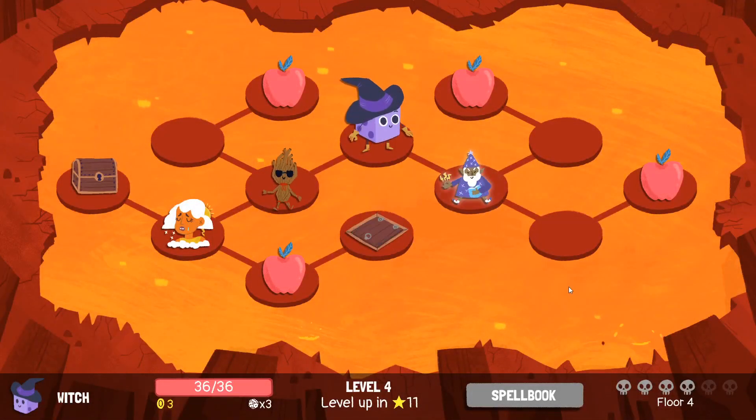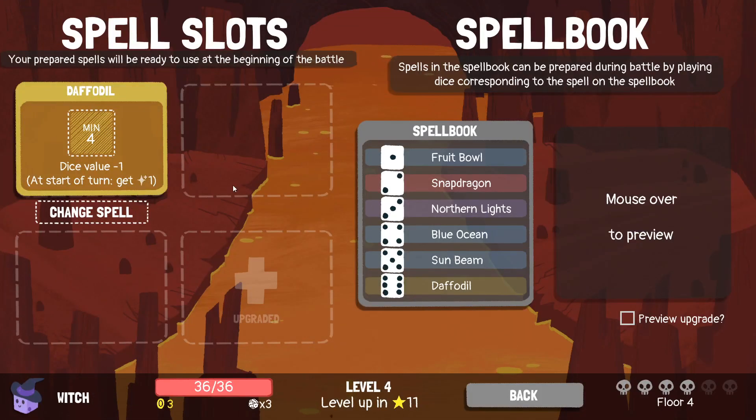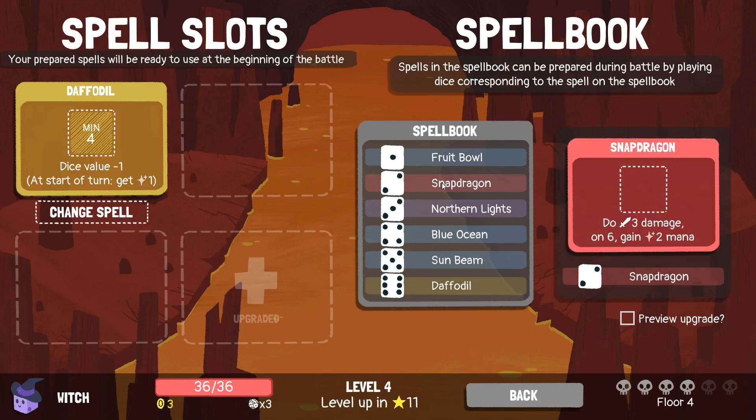Hello, welcome back. Last time after a full start I got here with the Druid Witch. Got something going — I'm not sure how confident I should be in it. I don't really remember what I had, so let's just look at this. Fruit Bowl, Snapdragon.